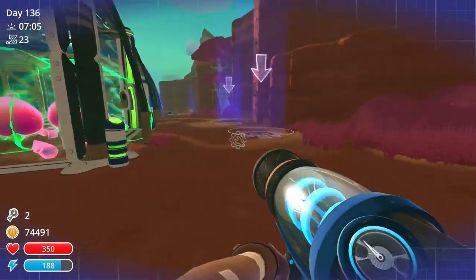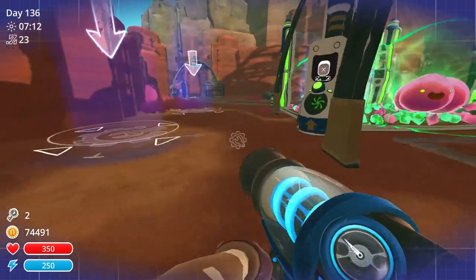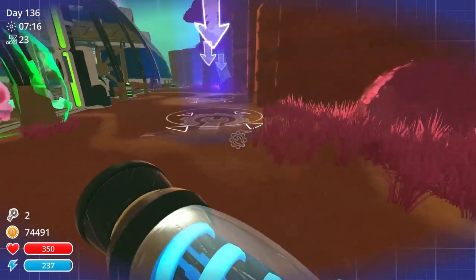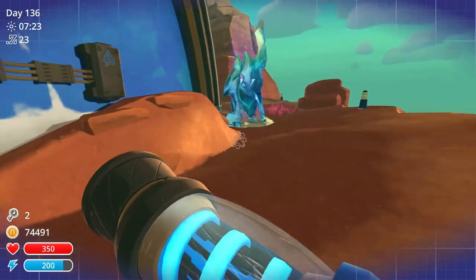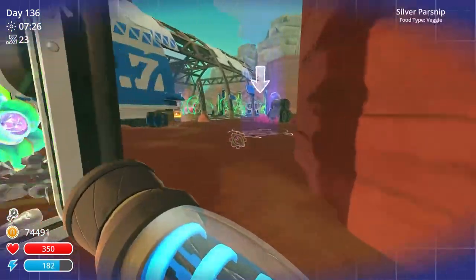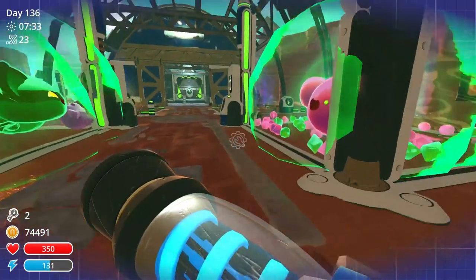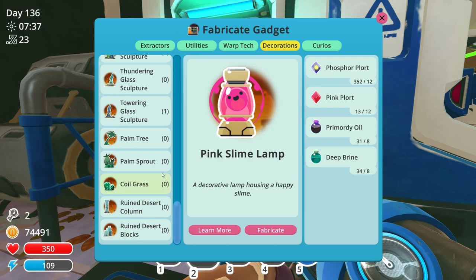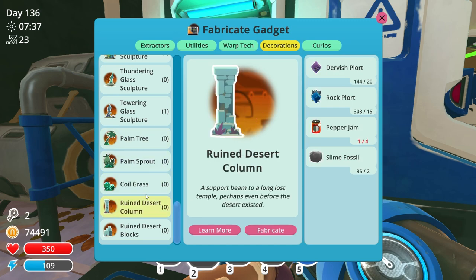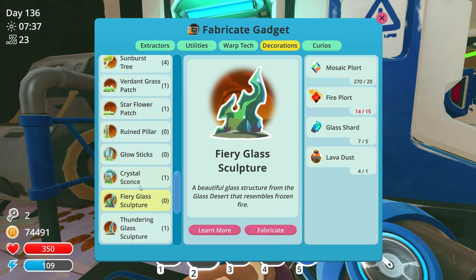I almost forgot I haven't decorated this area! While I was saving spaces for extractors, there are other places I could put them. So we have one tall one, two, three — two tall. Any back here? No. Three tall. Space for three tall things — luckily since it's right here I can just do them as and when. I don't really want the desert columns because I sort of already have them. Let's get one of them, and I have a fiery one as well — a crystal sconce.